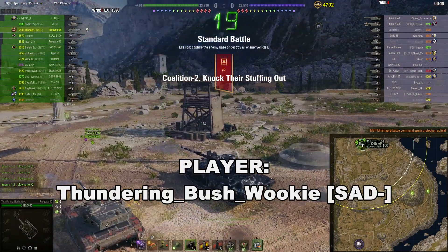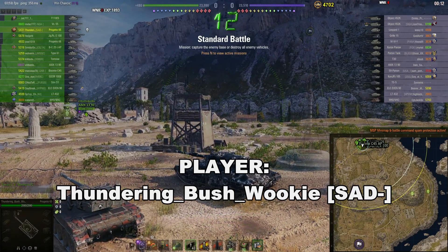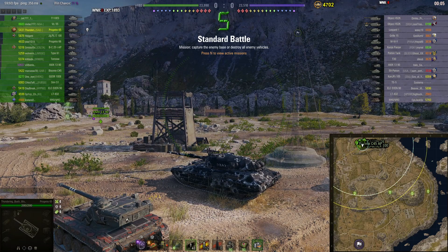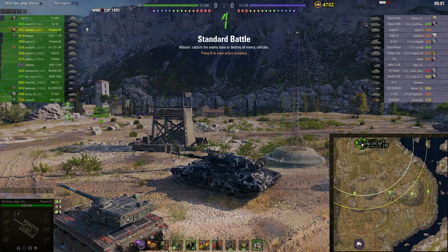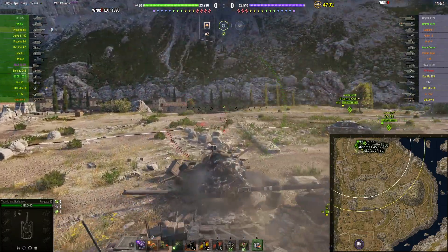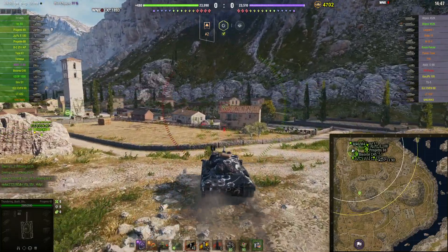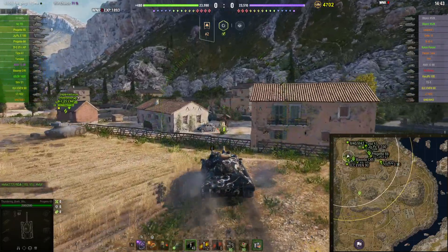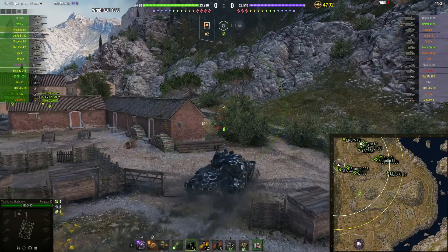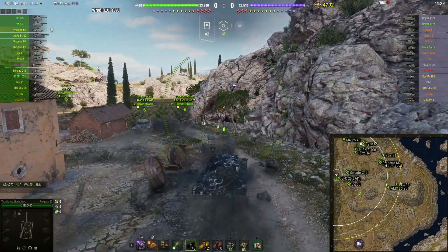Here I am in my Progetto 65 on the Cliff map — standard battle, north spawn. The Progetto 65 got nerfed but I started playing it after the nerfs and I love this tank. It's one of my favorites. I play it a lot, not as much as my Strv, but a lot. It's got a four-shot auto-reloader clip and the standard ammunition is APCR, which works really well.